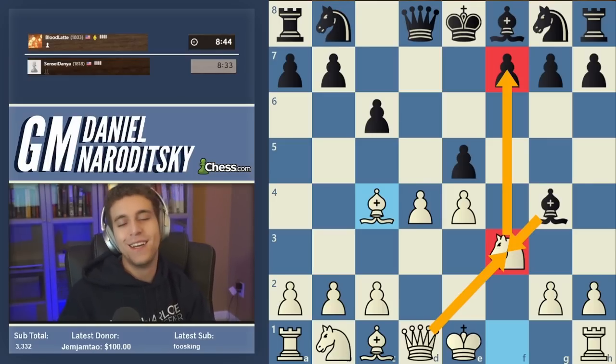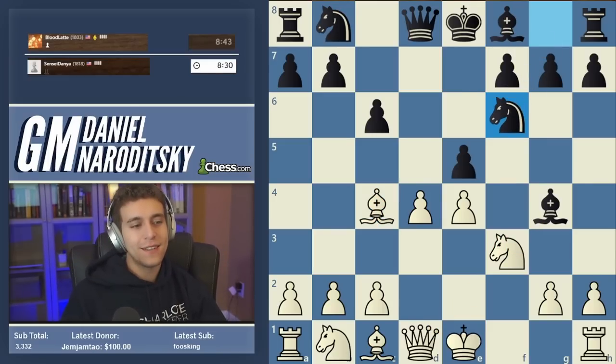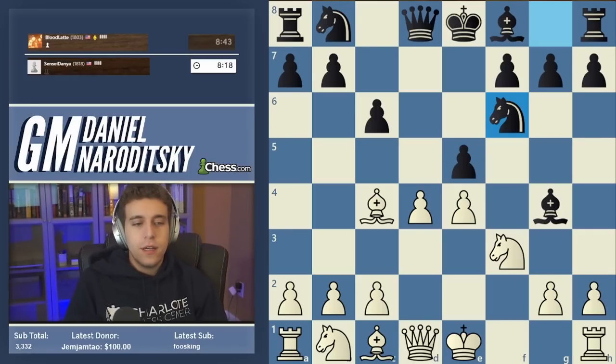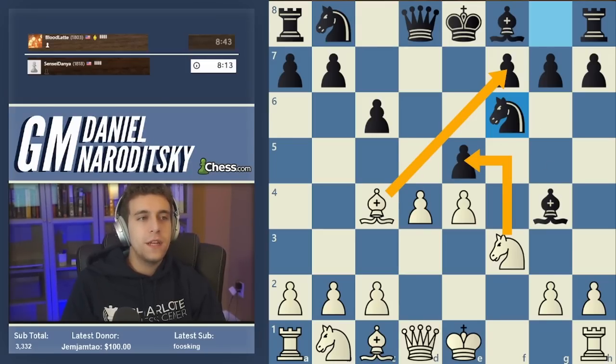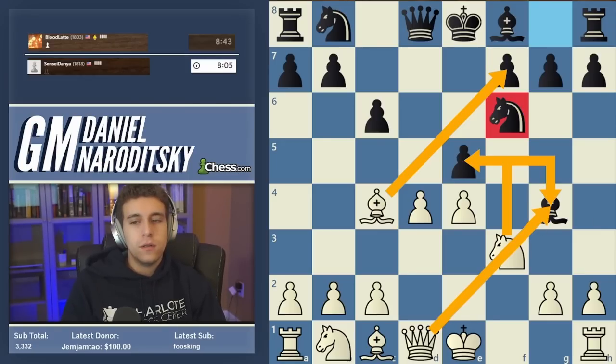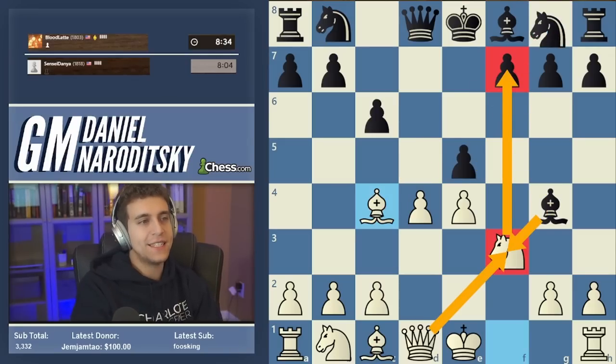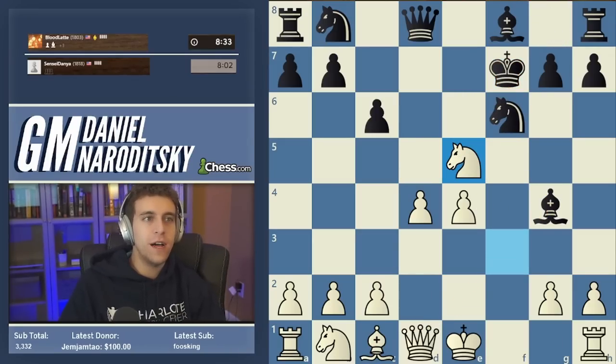Knight f6 is immediately a blunder, and this is honestly why you choose lines based on what your opponent is not going to like to face. He must have seen the idea of bishop f7, but what probably happened is he didn't realize that after knight takes e5 check, we're attacking the bishop with two different pieces and it's only going to be defended by one. So we obviously still have bishop takes f7 check and it's quite crushing. The only correct move is knight d7 — you have to know knight d7 to cover the e5 square.